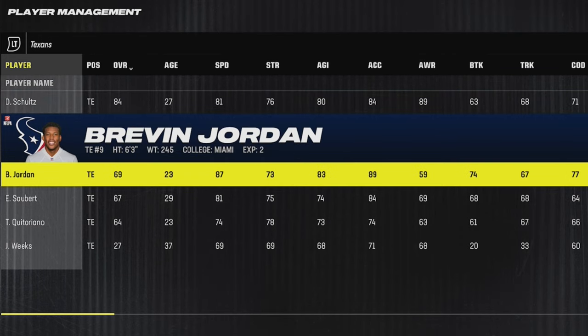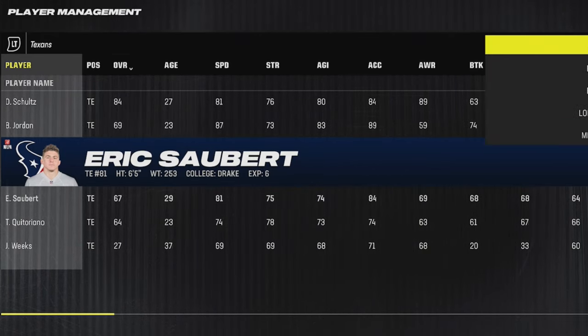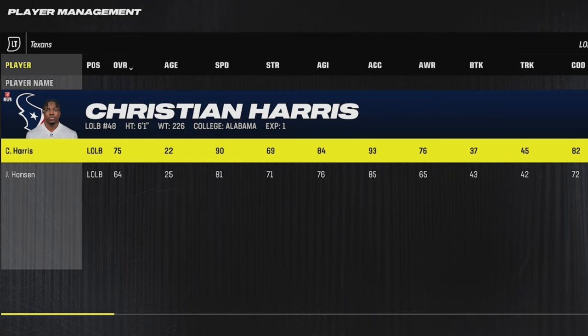The Texans have two in Brevin Jordan, who's an 87 speed tight end — there's not a ton of tight ends faster than that. And they also have a really fast outside linebacker in Christian Harris, who's only 22 years old. Anytime you have a 90 or above speed linebacker, you can user him or you can send him on blitzes.